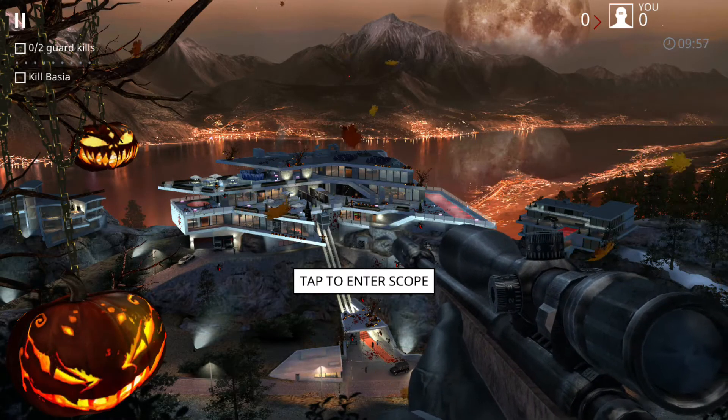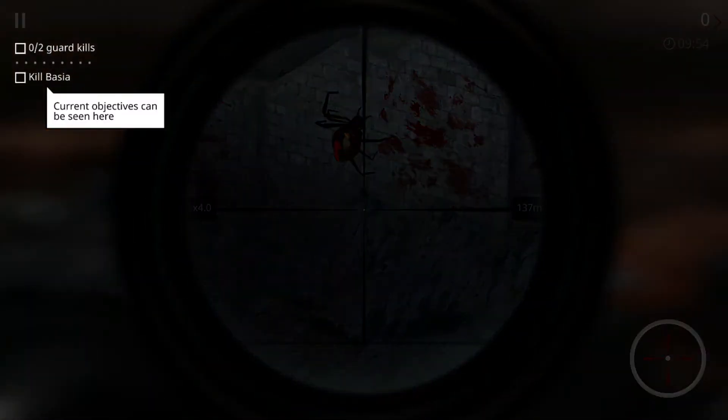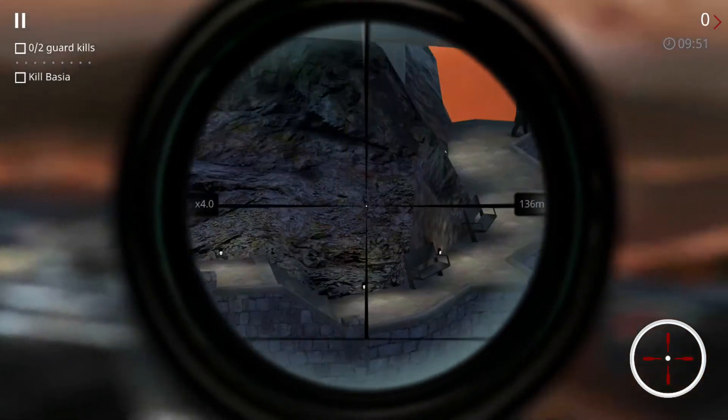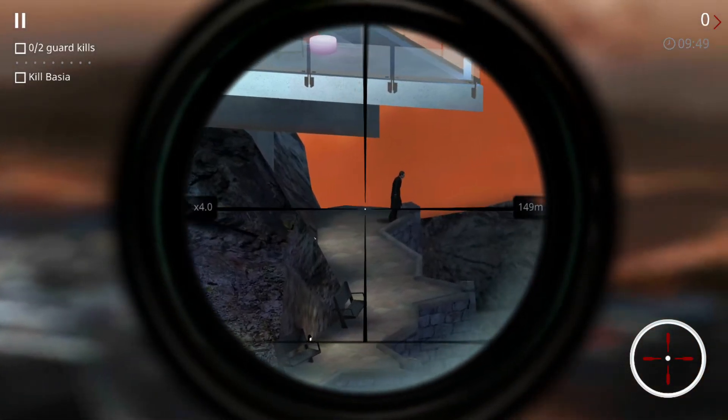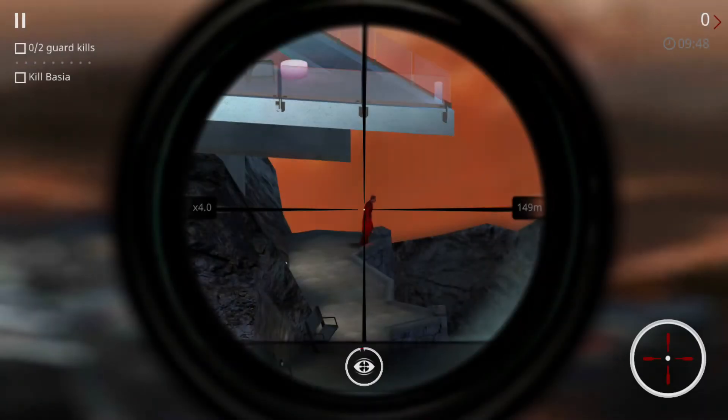All bodyguards or security on site are also considered live targets, and from that distance, you have ballistic advantage. Our client enjoys creativity, so look for inventive ways of dispatching them. Use your own discretion, 47. The choice of approach is up to you.